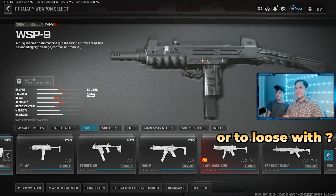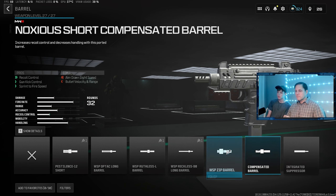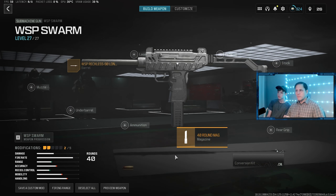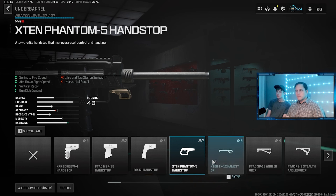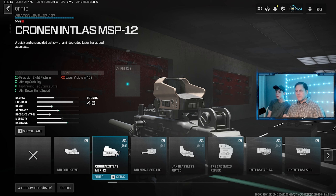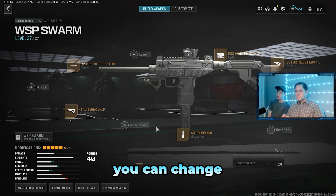Should I be making you a loadout to win with or to lose with? Select the thing that says WSP Swarm, then go to the gunsmith and put five attachments on. That's our barrel, magazine — we've got 20 rounds, 40 rounds, not bad. F-Tac Tiger Grip — you can do two more attachments. If you don't use an optic it just has the iron sights.